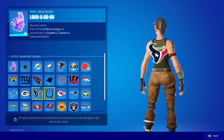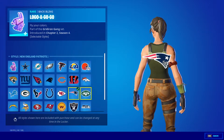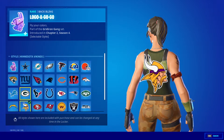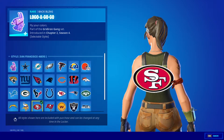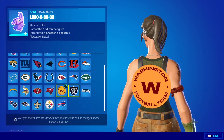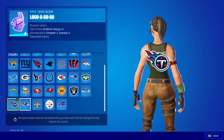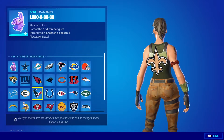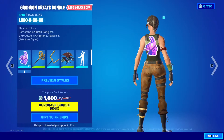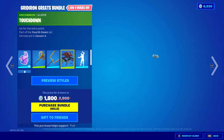Green Bay Packers, Houston Texans, Indianapolis Colts, Kansas City Chiefs, New England Patriots, New York Jets, Los Angeles Chargers, Minnesota Vikings, San Francisco 49ers, Tampa Bay Buccaneers, Washington, Las Vegas Raiders, Seattle Seahawks, Tennessee Titans, Baltimore Ravens, New Orleans Saints, Pittsburgh Steelers, and Buffalo Bills. Here's your Golden Pigskin, Upright Axe, and Touchdown.